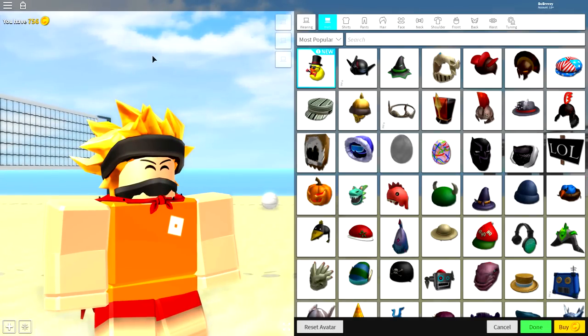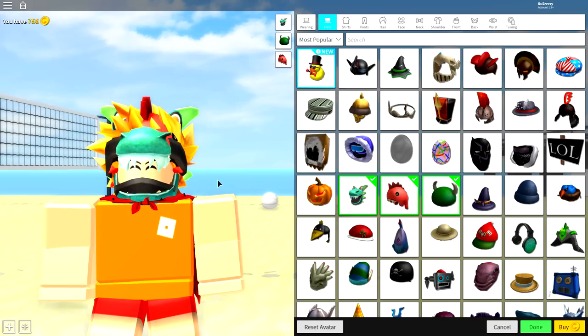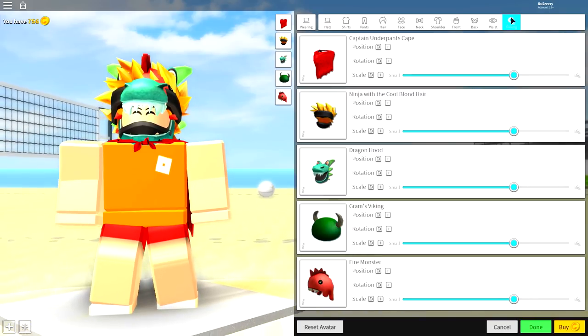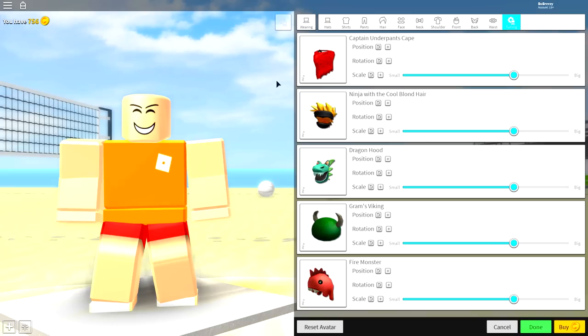To do this, guys, we're gonna start by removing absolutely everything we are currently wearing. You probably have like 15 items equipped or something like that. Simply remove them by coming over to the tuning selection and clicking all of the boxes that are right here. Once you've got rid of them, you're ready to begin step number three.